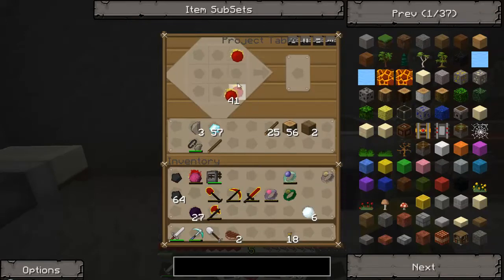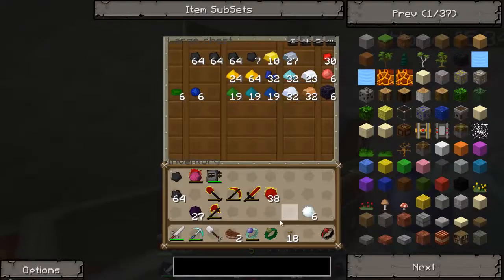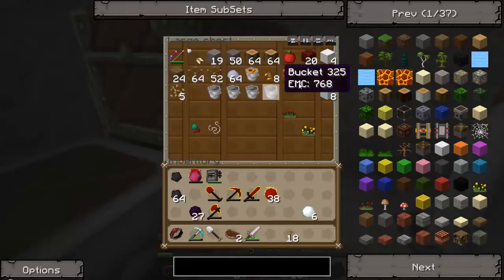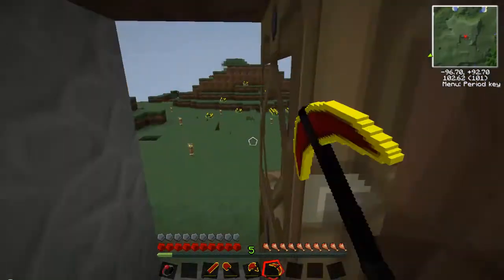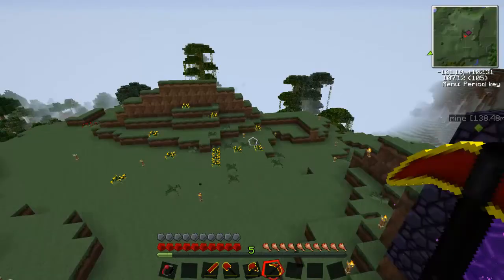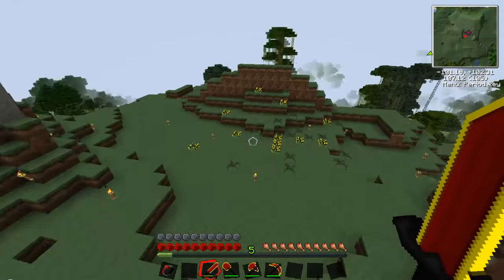Now we're gonna make a ring. Hope I remember which way - like that, yep. Ring of Arcane. For some reason you always get these two rings back - that's a glitch in the system, but we're just gonna put them right there. Now we need some better fuel. I guess glowstone will be okay - let's put some glowstone right there. Get a lot of it. Charge up all these and I'll show you guys what they do.